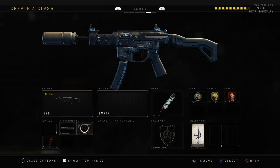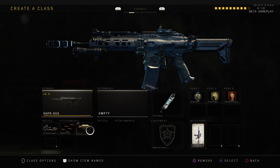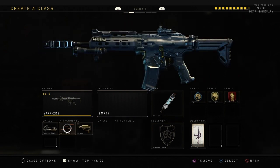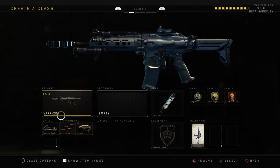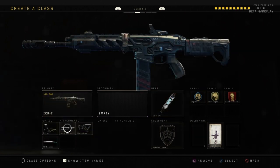For assault rifles, the Vapr is not bad. I recommend putting Rapid Fire on it for a faster fire rate, because assault rifles usually shoot at a moderate speed. With Rapid Fire it's way better, especially combined with Stock. Same perks apply — Stim Shot and everything else.